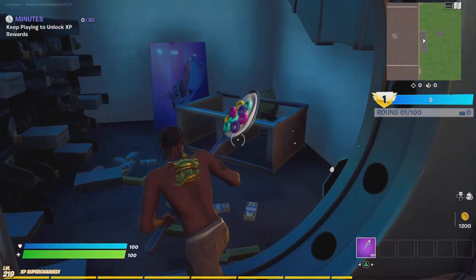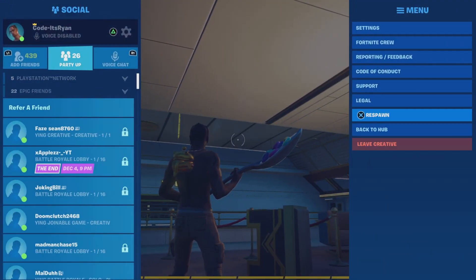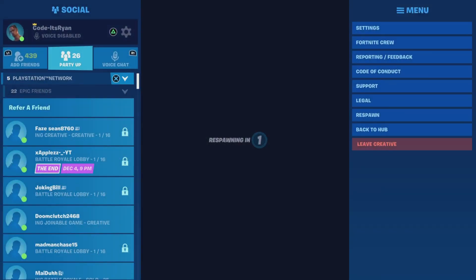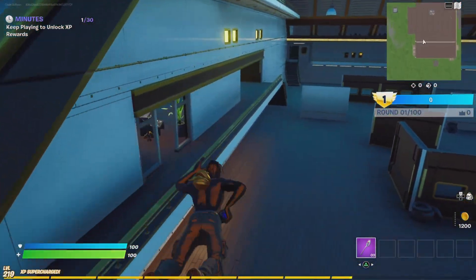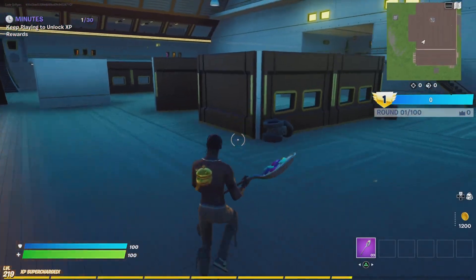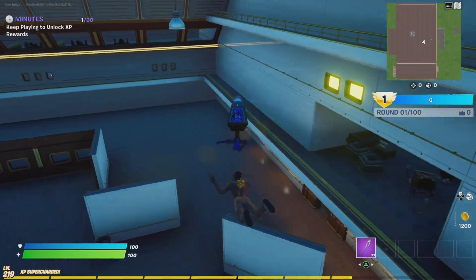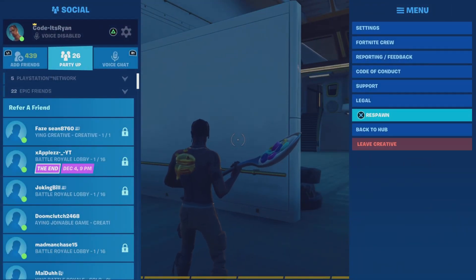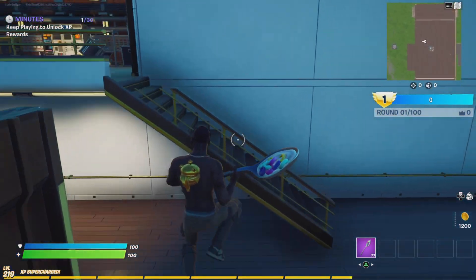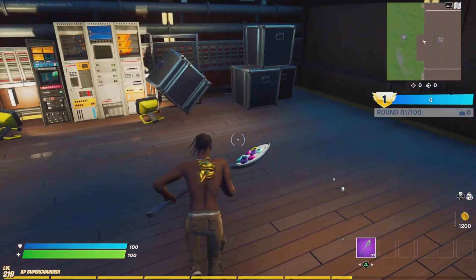To restart this and make it go again, go to the pause menu and click the end game and restart option. I selected the code from there so it won't work for me to restart right now, but what you want to do is just click and restart the map. Once you restart the map, you can do that over and over again and get as much XP as you want in Fortnite.